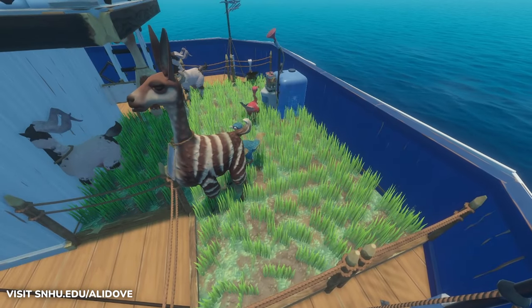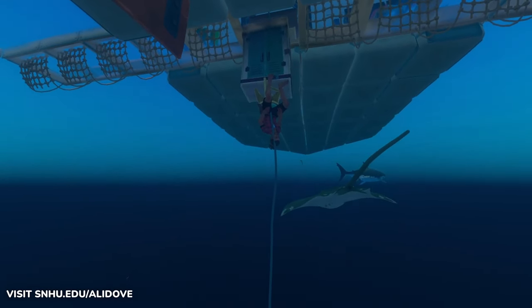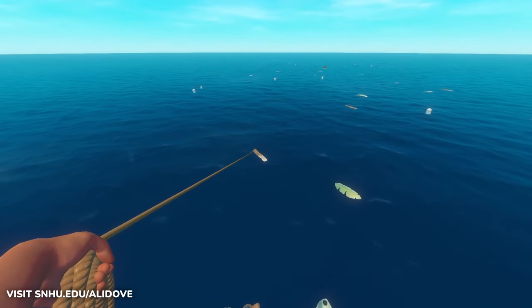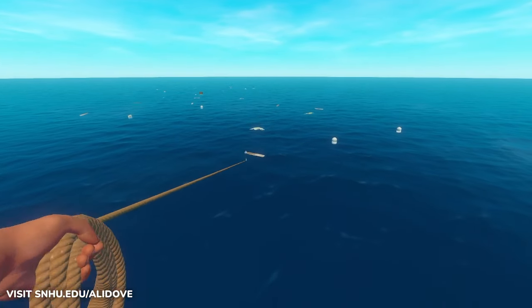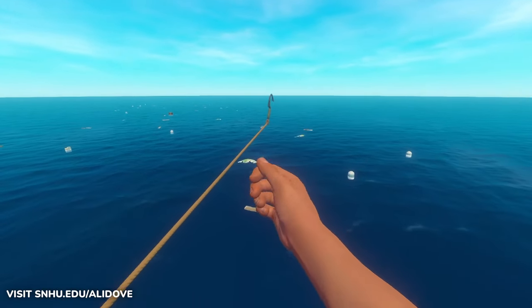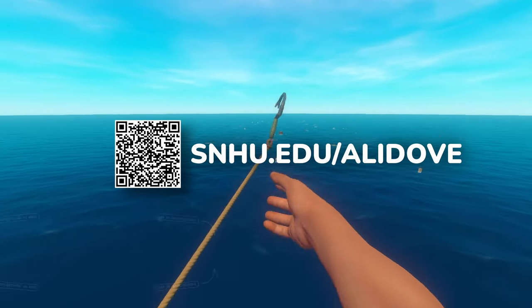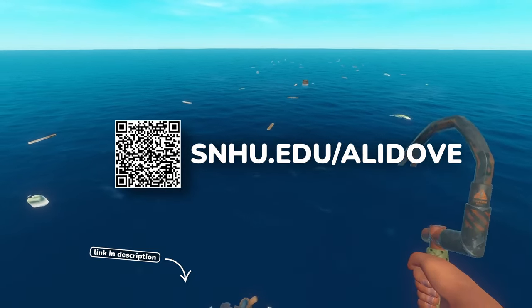In SNHU's online program, you'd learn about game AI, coding languages, physics, and plenty of other skills you'd need to make a game of your own. I cannot advocate enough for continuing to pursue your education and develop skills you are interested in, and getting started with SNHU is a great way to get your foot in the door. If you want to know more, check out snhu.edu/aladev or visit the link in the description. It's completely free to request more information and open the door to a new life skill.